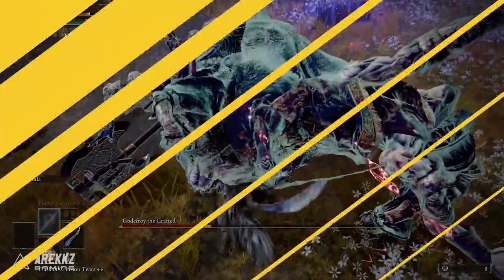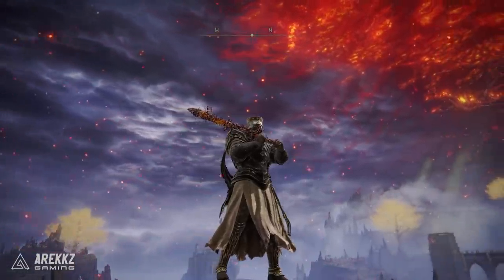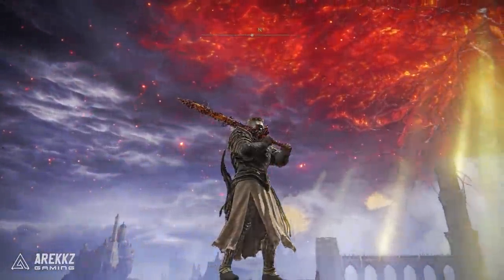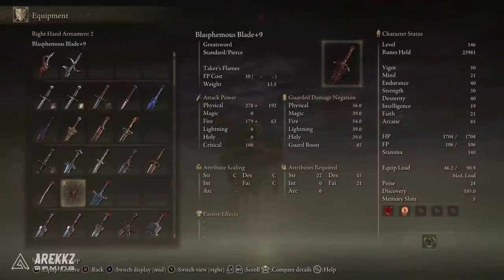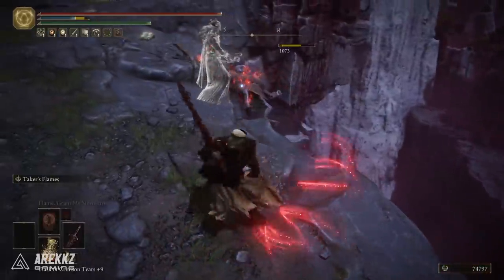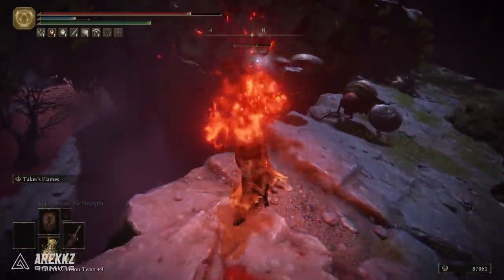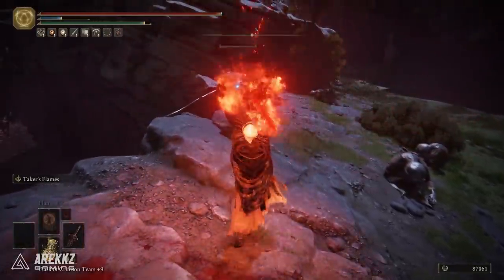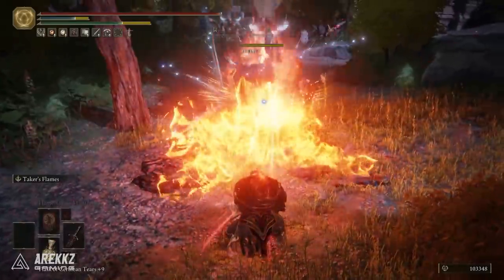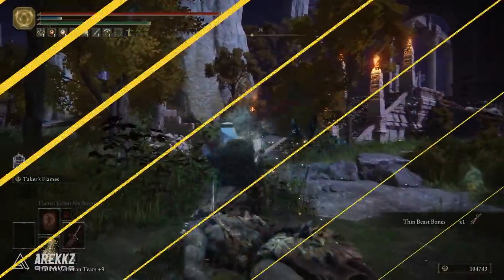Following on, we have the Blasphemous Blade - a really cool looking weapon in a weird, creepy way. It has the fantastic unique skill Taker's Flames, where you raise the sword aloft to set it ablaze, then bring it down to fire off a forward blast of flames that steal HP as they touch enemies, letting you heal yourself in the process. Given that it attacks in a frontal cone, you can catch multiple enemies with this, making it a nice option for farming and a solid catch-all weapon.